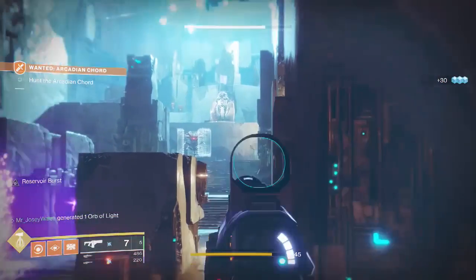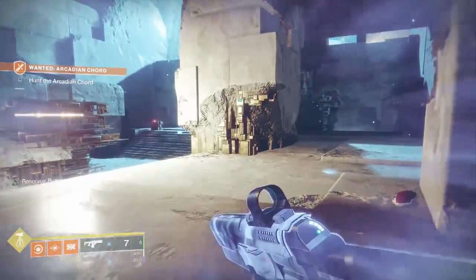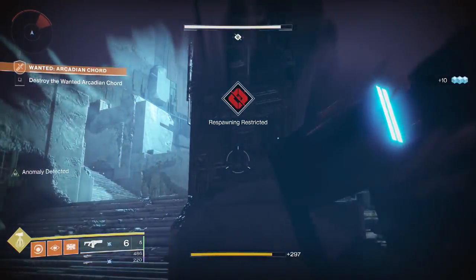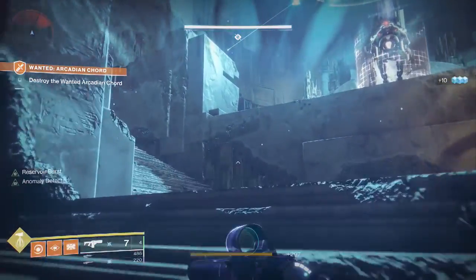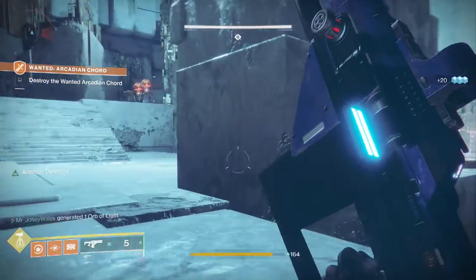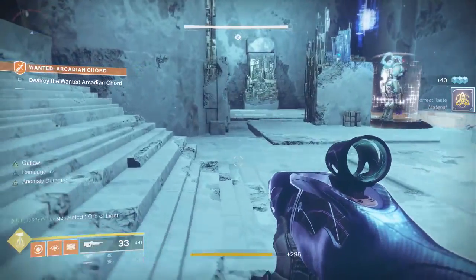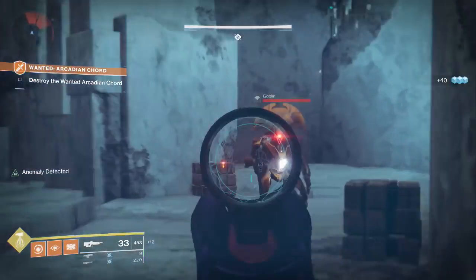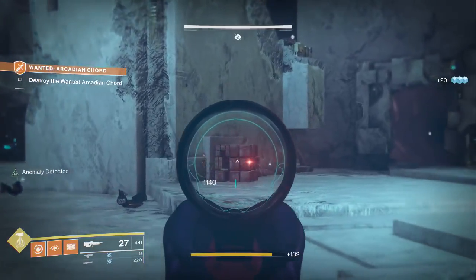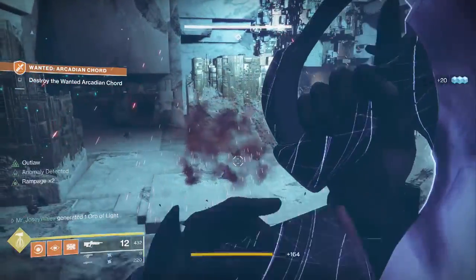There's our buddy, the Arcadian Chord — you can see him up there, just hanging out. Let's take out all of his friends first though, because there's going to be a lot of enemies that spawn in here. This Lost Sector is a bit more wide open, so I'm curious how this is going to play out. He has an Oracle above his head — you can probably guess the mechanic by seeing the enemy. Also, it's probably a good idea to take out these exploding cubes, because the last thing we want is one of those blowing up and ruining our day.